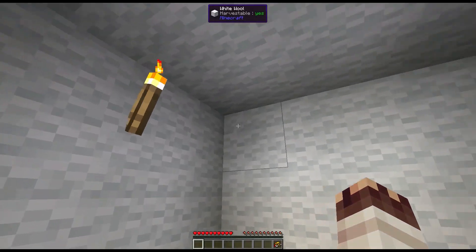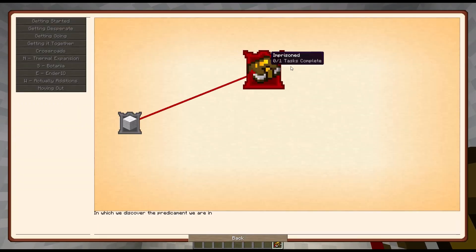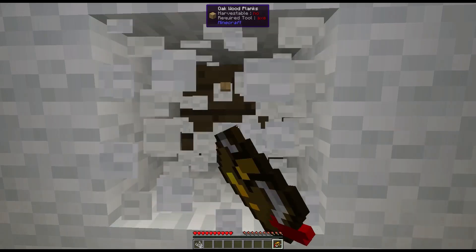We start in a room full of wool, a quest book that simply tells us that we are imprisoned. If we hit wool with our hand, we will get string out of it. If we hit it with an object in our hand, we will break it.